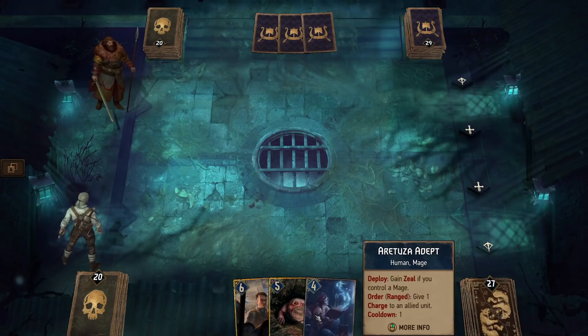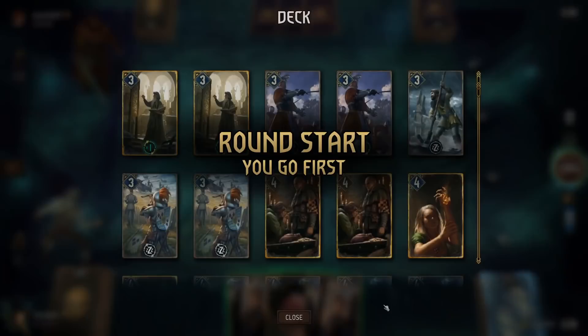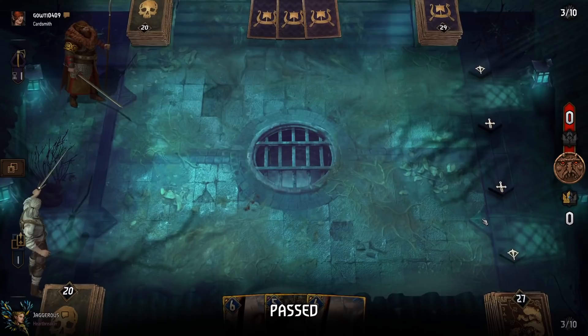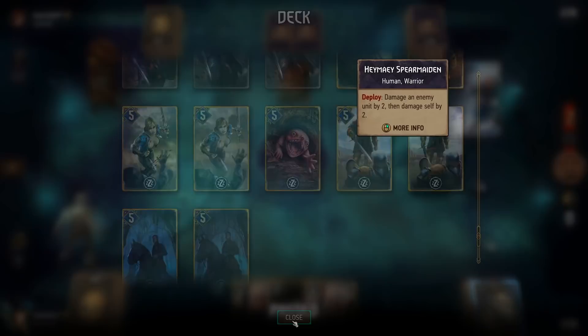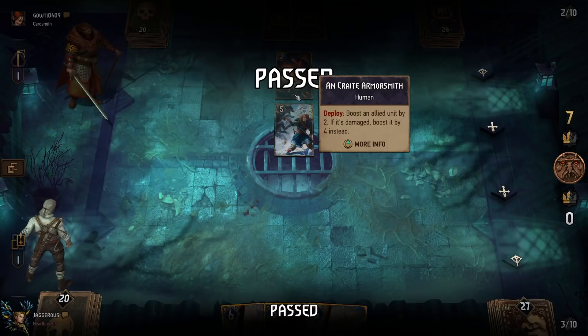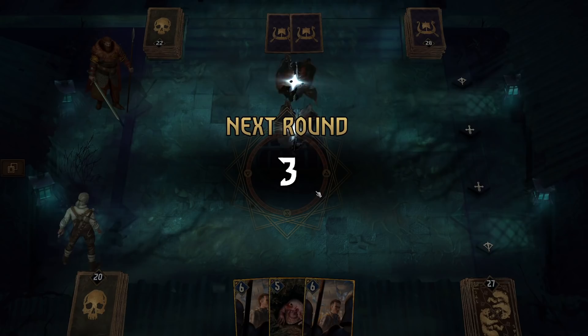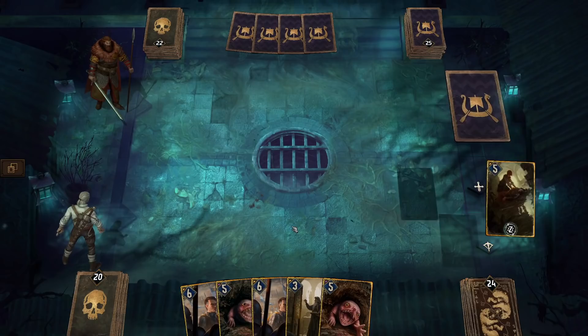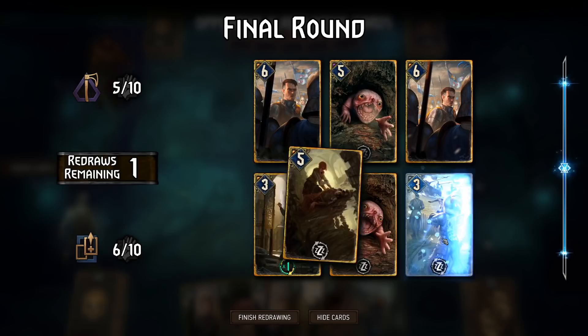In the next round, hopefully if we can draw Vyasagata, I think we're pretty much guaranteed to win because you can't really counter two Vyasagatas, and our opponent doesn't seem to have much removal. So it's been an interesting game — terrible starting hand, made some misplays, still won round one even. We managed to get some good cards: there's a Vyasagata, another Botchling, and a Shani. We don't have a way of giving Shani charges, so maybe she's not so useful. And we want to make sure we still have eight provision cards in the deck — I'm hoping we haven't thinned all of our cards.